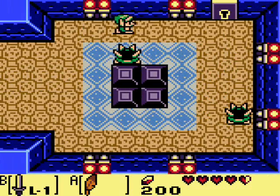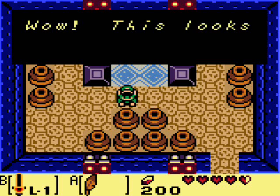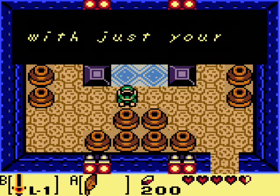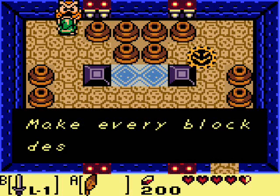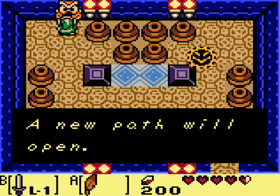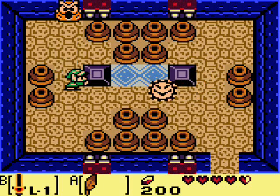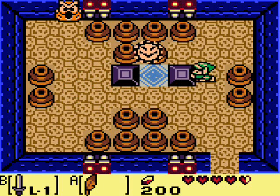Let's just charge up a spin attack and kill these guys — send them flying across the room, which is why I love the Piece of Power. Going to avoid some enemies this time since they're not required. Let's see what this owl statue has to say: 'Make every block design the same, a new path will open.' If you're wondering what the other owl statue we already passed said, near where we saw the first crystal switch, it basically just says to use the crystal switch — which was kind of useless since you were probably already using it. Let's just push that one and make the spark spaz out again.